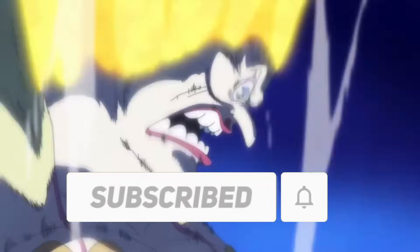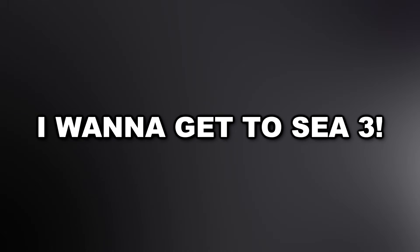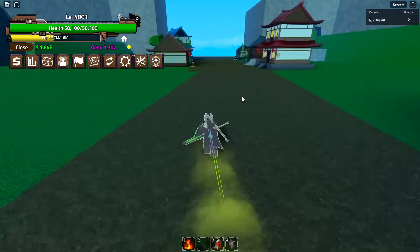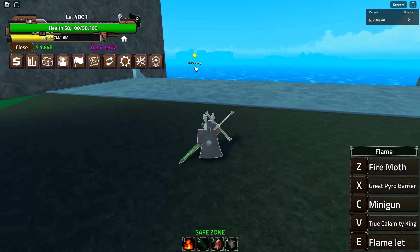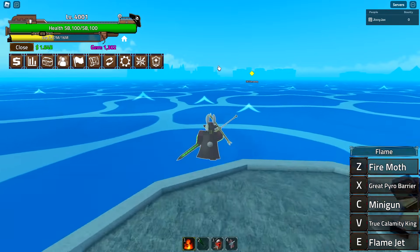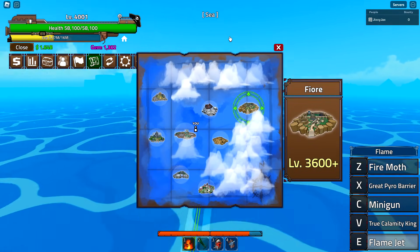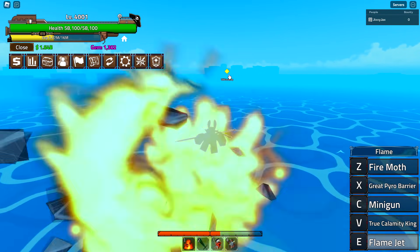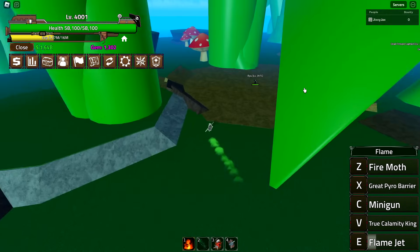Let's get started because I want to get to C3. Apparently what you want to do to get to C3 is get level 4000 first if you're a newer player. Once you do that, head all the way over to the top island — I'm just following the quest tracker and I think it should point me in the correct direction.